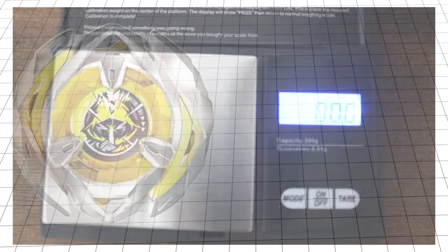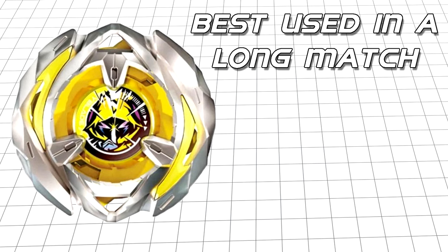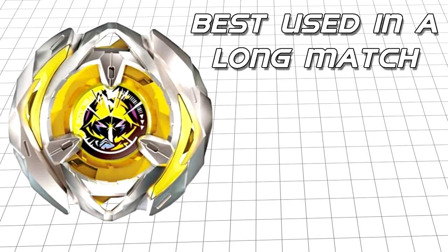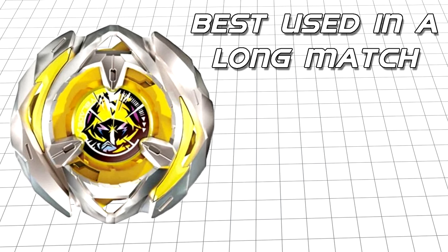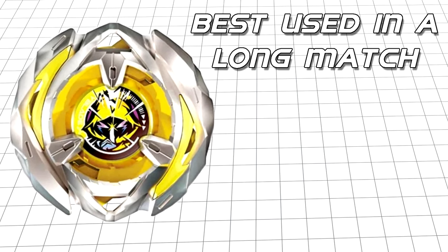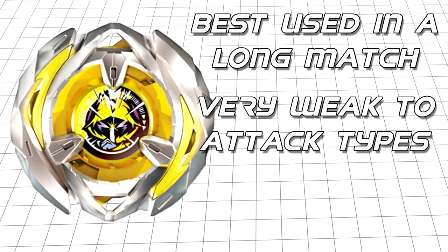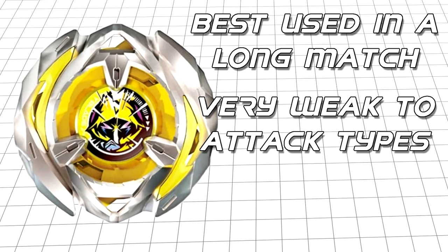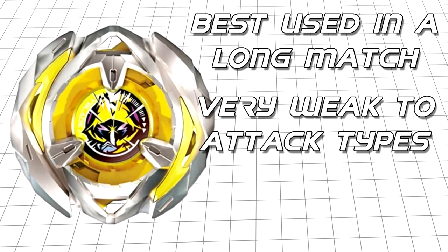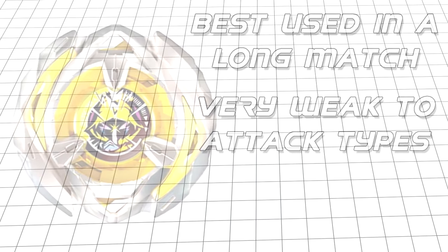With all we've talked about so far, I predict Wizard Arrow will be most useful in a drawn-out match. I don't expect to be scoring any bursts or ring-outs, but outspinning its opponent is more than likely in the cards for this Bey. That said, I do think this Bey is particularly vulnerable to attack types, especially once they can attack from lower down, destabilising or bursting it. Now let's move over to the stadium to test out different launch techniques and see how it performs in some matches.